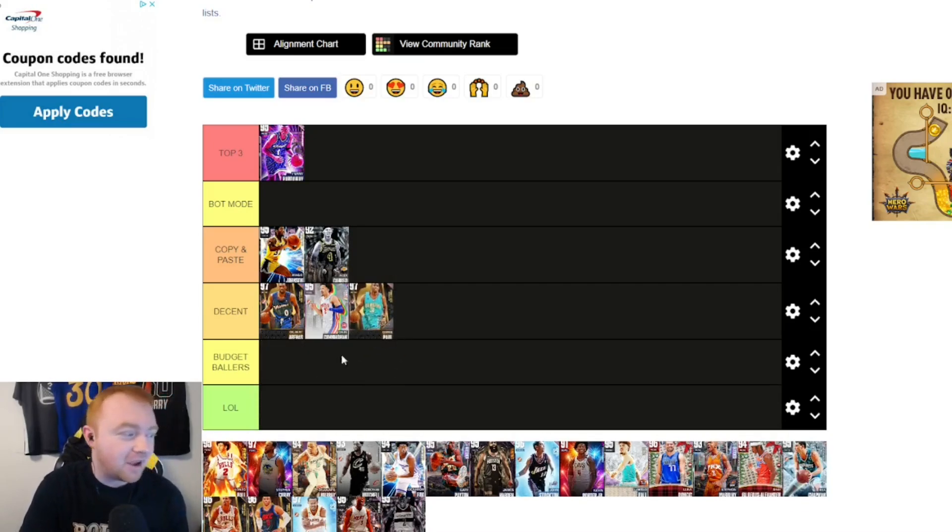Chris Paul goes in Decent. If you play on Next Gen, he'd be in Budget Ballers in my opinion. On Current Gen he is a lot better, significantly so. Just to keep the peace, I'll put Chris Paul at Decent — just in case there's a Chris Paul super fan watching.